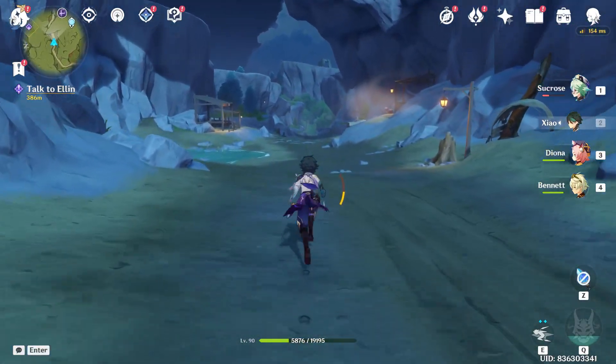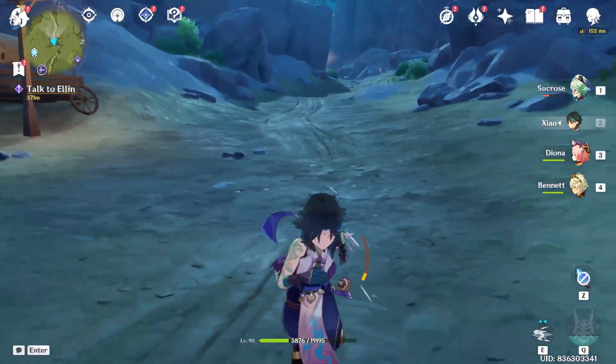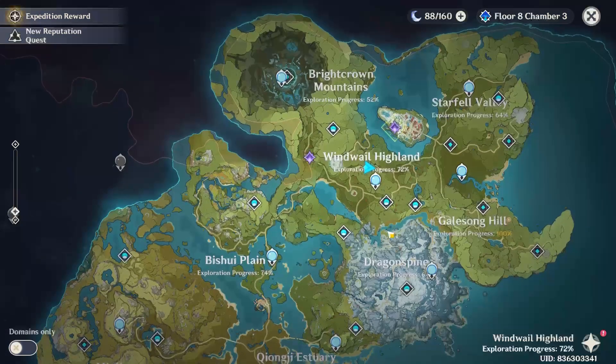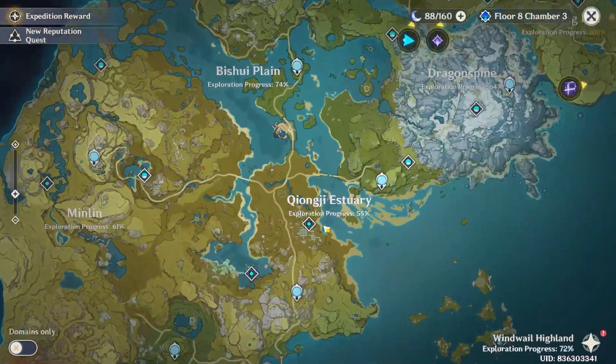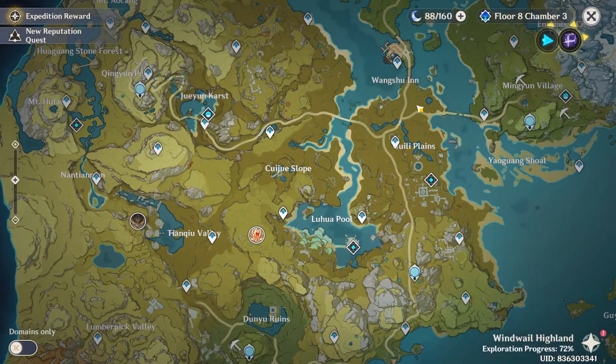First, just open your game through the Epic Games Launcher. Once your game is open, you can open your map by pressing M on your keyboard. From the map, all you have to do is find the weekly bosses and defeat them, and as you defeat them you will get the reward.